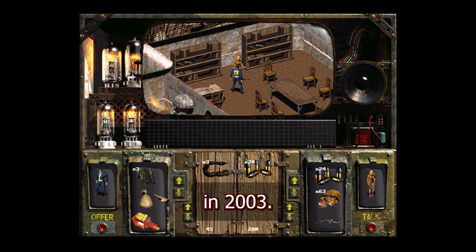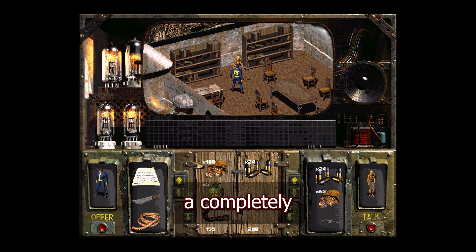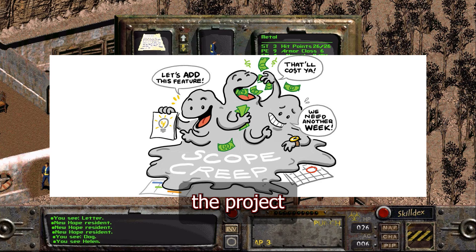In response to this release, a Czech team of four would be inspired to release their own contribution to the series. Fallout 1.5 Resurrection would be a completely new experience for fans, created for Fallout 2. Set in what once was New Mexico, the developers set ambitious goals, and as a result, the project scope and plot were ever changing and shifting.